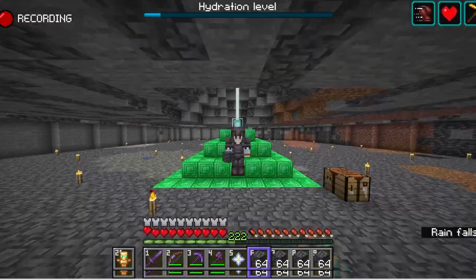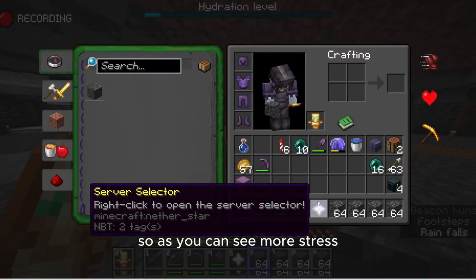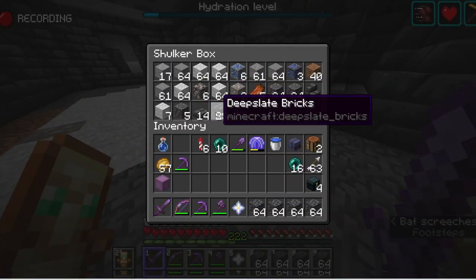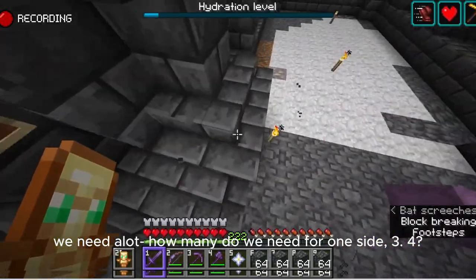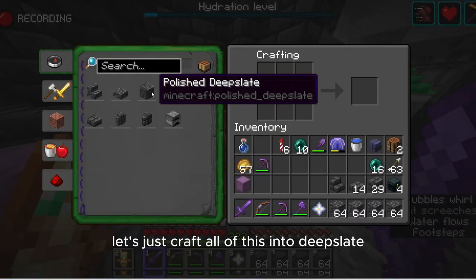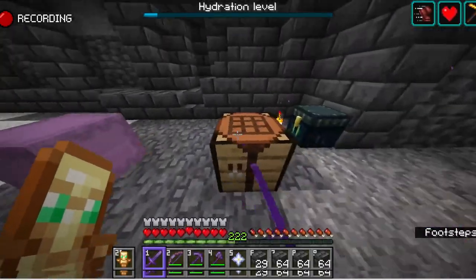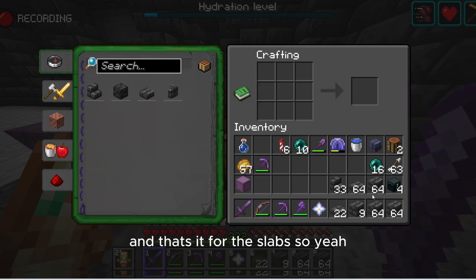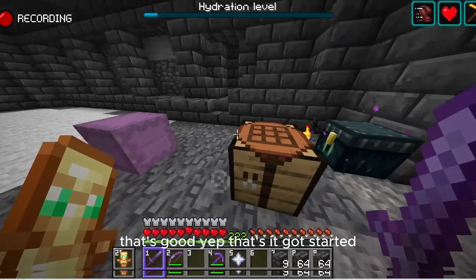Let's go back into the base. Guys, here we are in the base. As you can see — four stacks. Let's go inside here. This is the resources I got. I'm going to use them. Let's get that out. And as you can see, we need to figure out how many we need for one area. We need at least three or four.